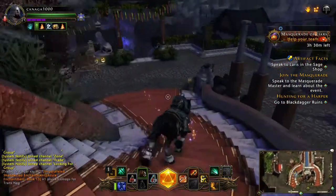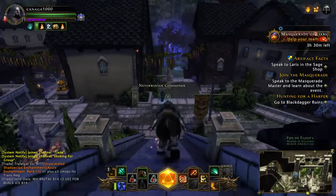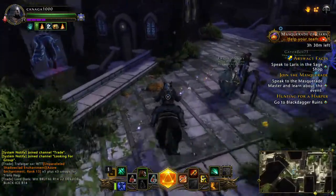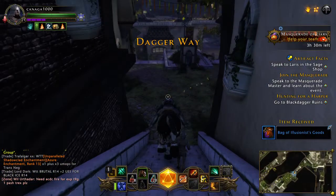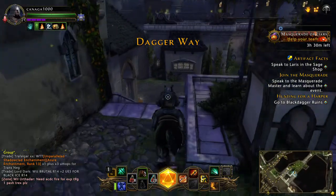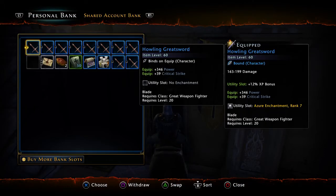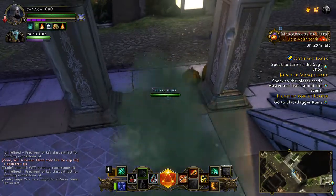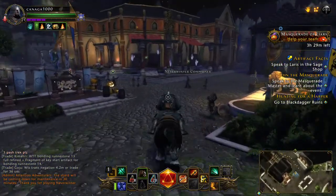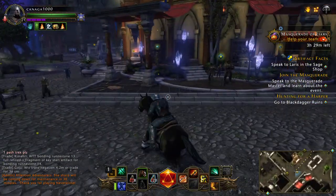We're going to go back to that shop one more time before we continue. When you complete the Black Dagger Ring you can sell things in the auction house. The sword with a utility slot — if you put an Azure Rank 7 enchantment in it, it'll give you 12 percent, and Rank 8 gives you about 13 percent. It's not that expensive.